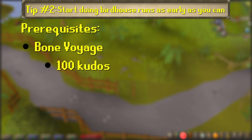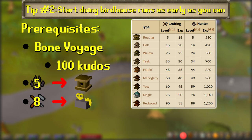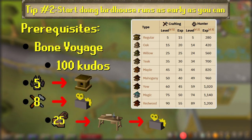You need completion of the Bone Voyage quest, which requires 100 kudos, at least level 5 hunter, at least level 8 crafting to be able to make clockworks at a crafting table 2, and for Ironman, at least 25 construction to be able to make that crafting table level 2 in your player-owned house.